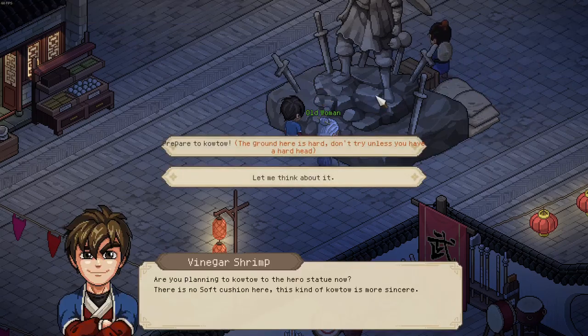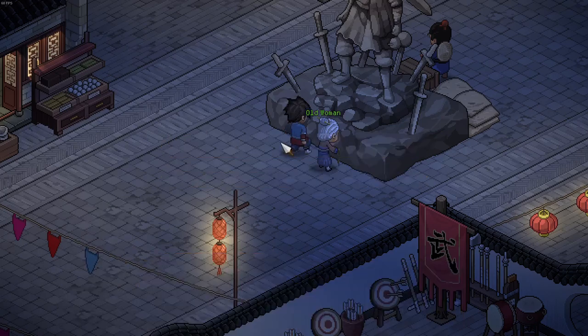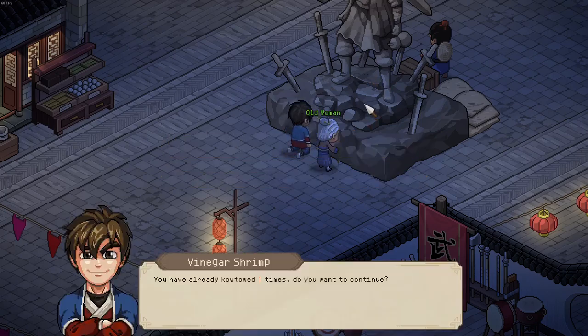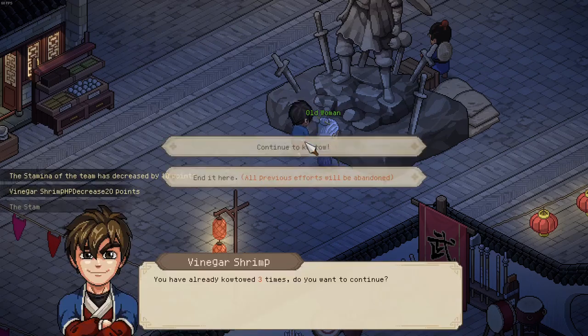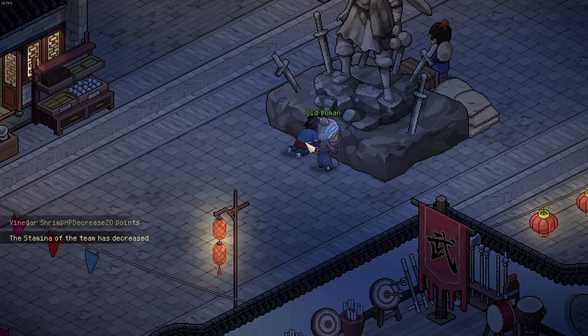We can simply go to the statue and prepare the code tower. To do so you first of all need full stamina — 100 out of 100 — and at least 200 HP.